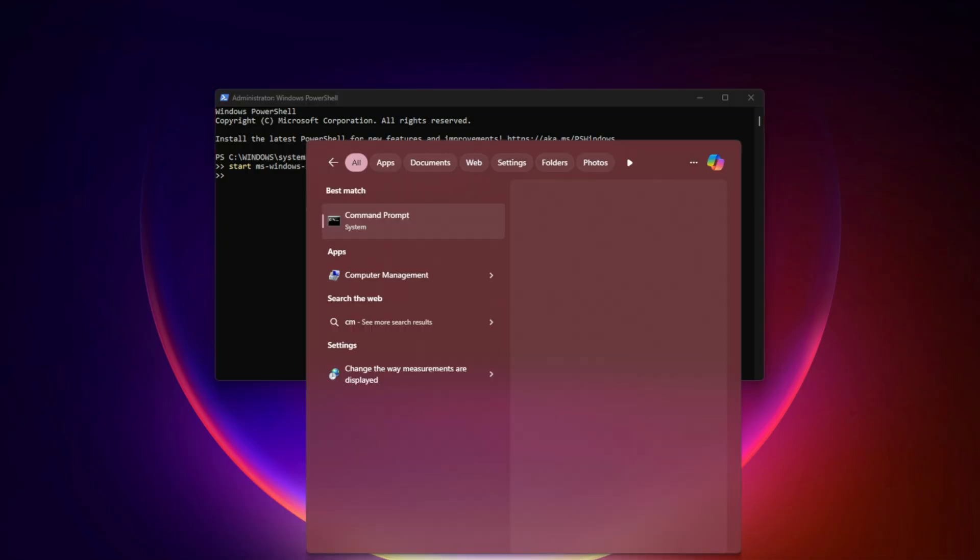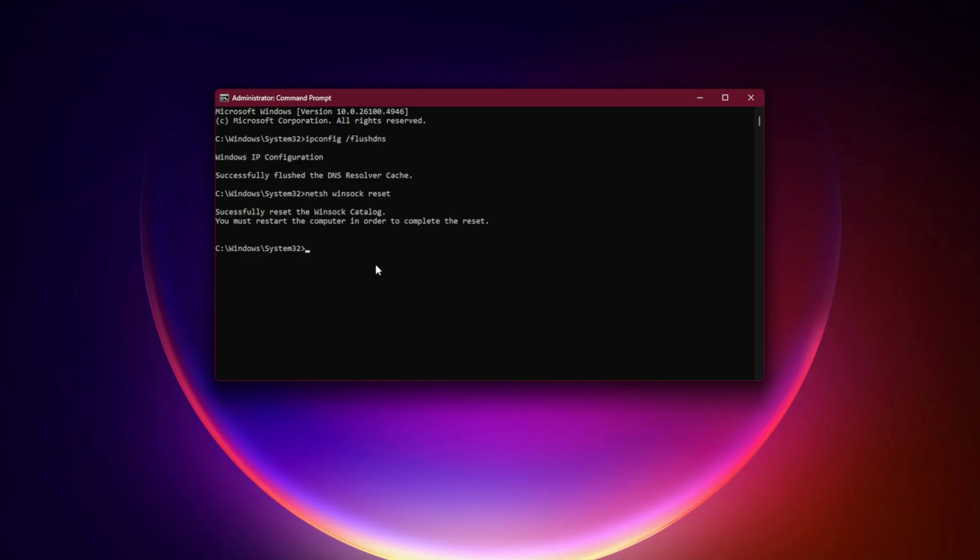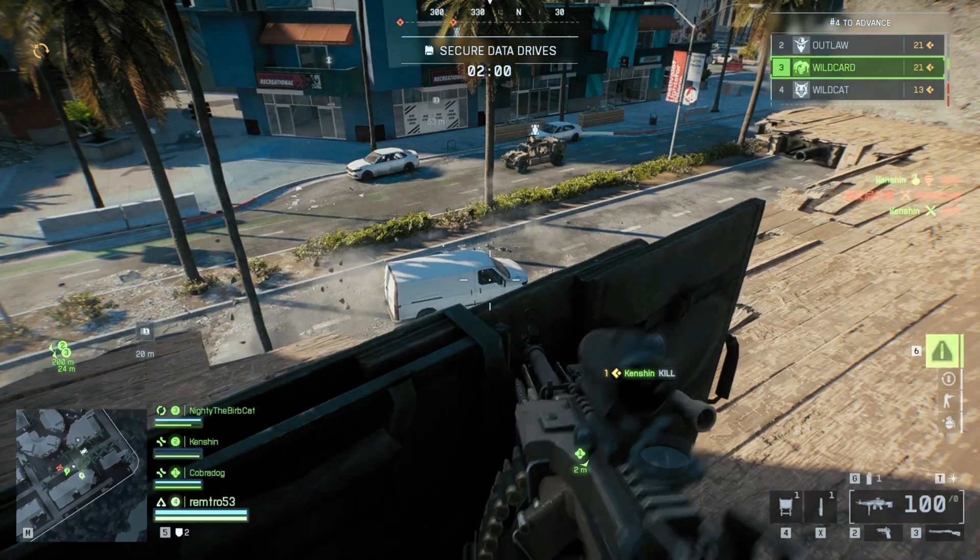Fix 7: Flush DNS and Reset Network. Open Command Prompt as Administrator and run: ipconfig /flushdns, then netsh winsock reset. Restart your PC after this.